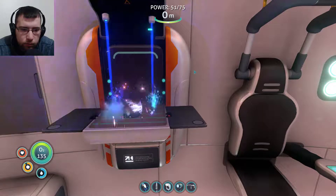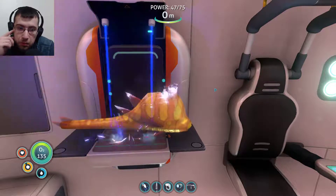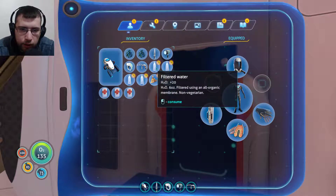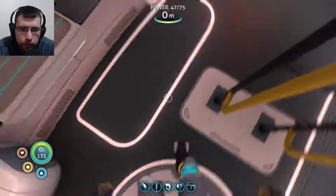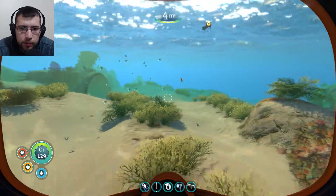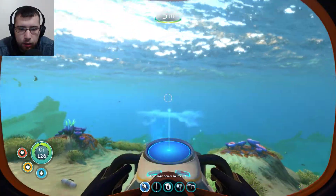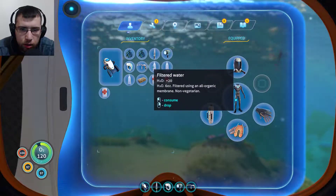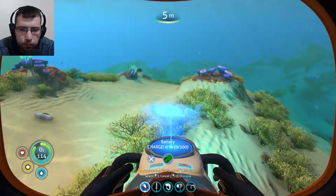Some more water and some food. Good. Drink up. Perfect. Okay, now we leave. We got free inventory space. Oh - this thing is probably low on power, isn't it? Charge percent - zero.